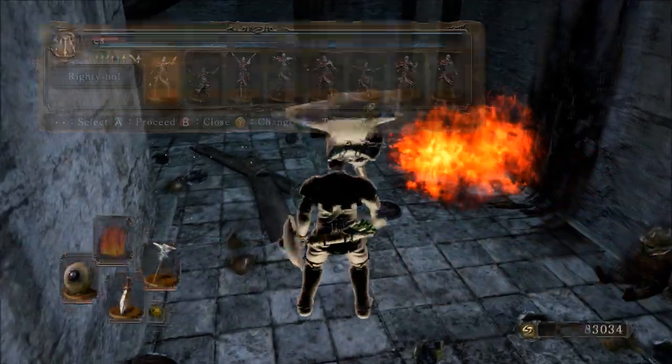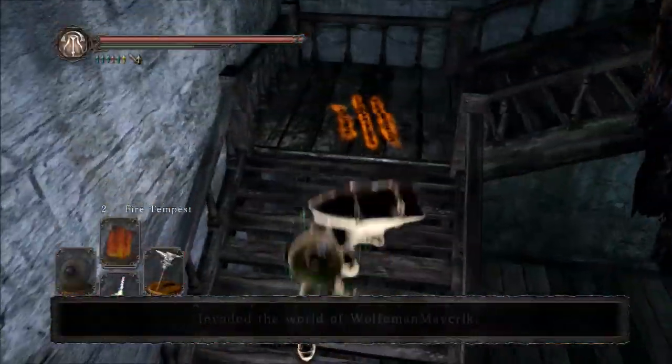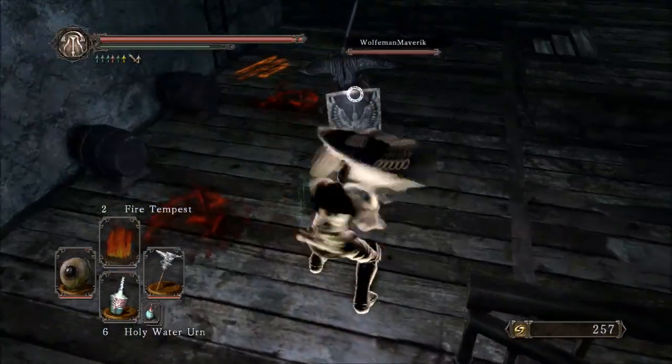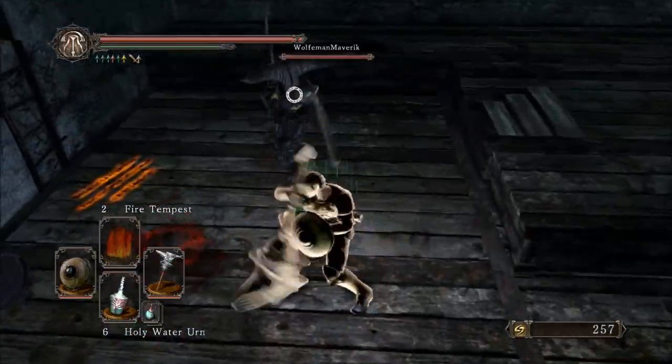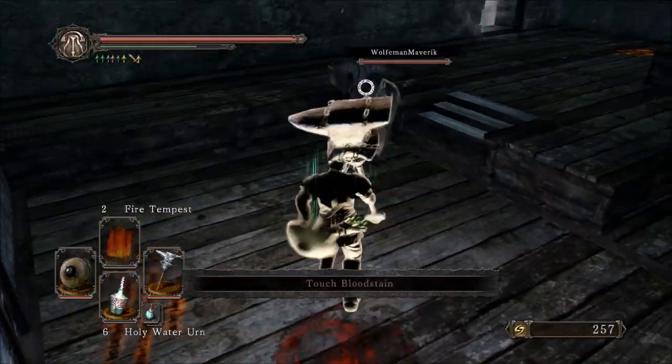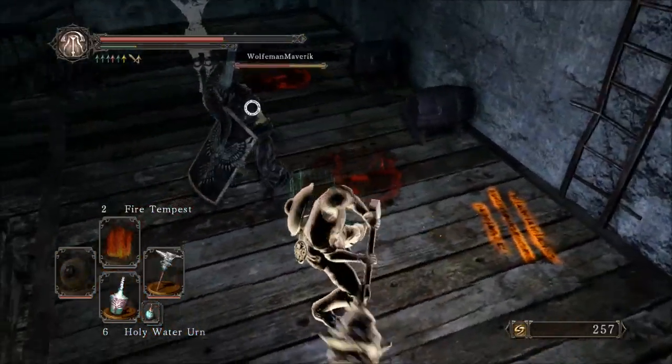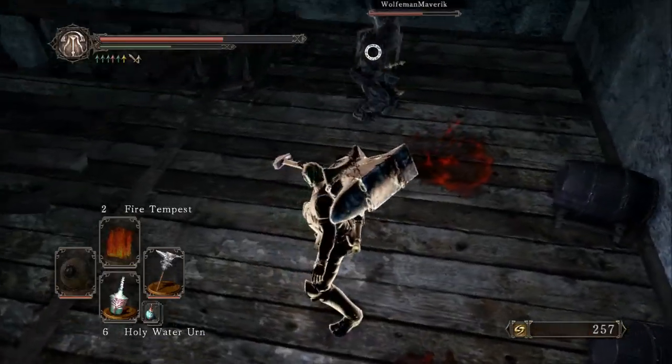It's got a counter damage base of 100 and poise damage is 60. So when poise actually starts to work, we'll be able to stun people relatively easily with this thing. Its attack rating for me, with my build, is 570, which is fantastic.